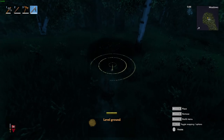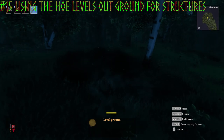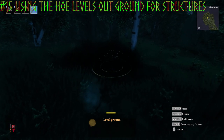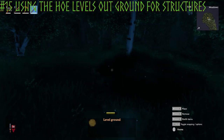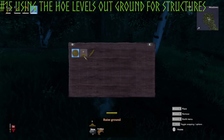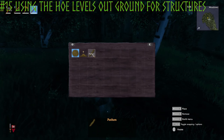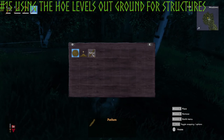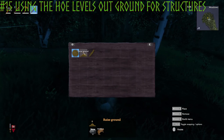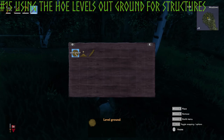Just a quick note before I start building: if you take the hoe we crafted and stand on an elevated level of ground, you're able to raise ground up to help you level it out. If you right-click while holding the hoe, you can see Level Ground, Raise Ground, and Pave. Raise Ground costs 2 stone but lifts the ground up. I prefer leveling the ground because you can just raise it from a higher standpoint.